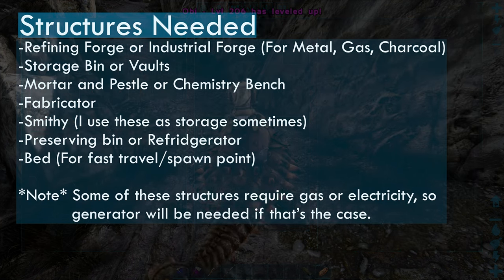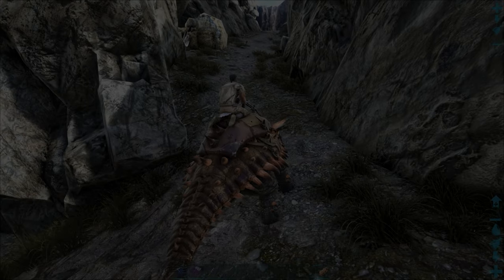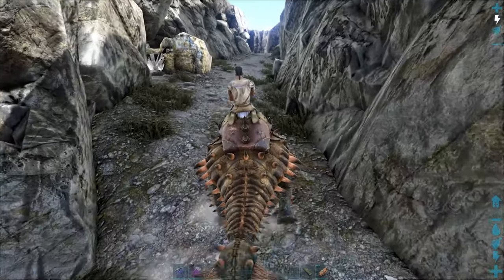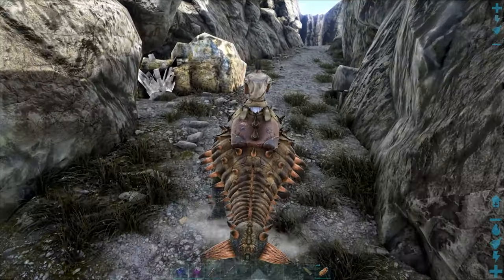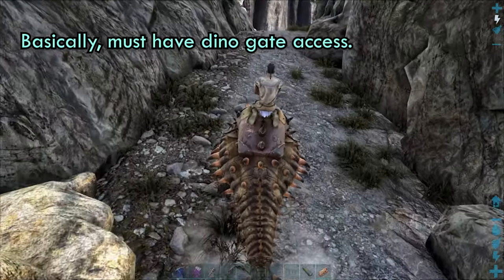You can use the previous-tier structures for all of these just fine, meaning you don't have to have the upgraded versions for this to work. You also don't have to build your base the same way I did — it just has to be big enough to put an Anky inside of it.